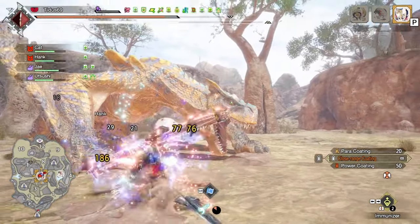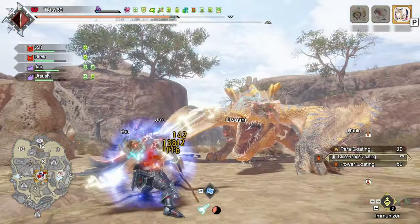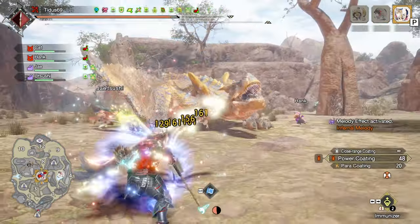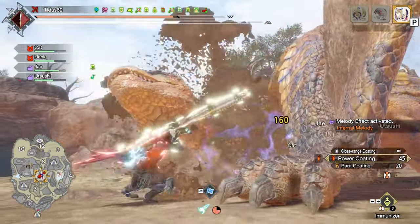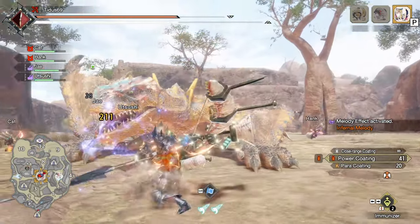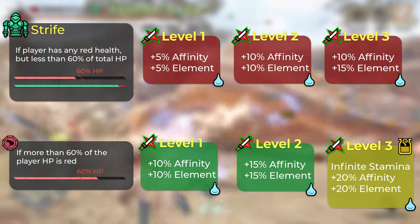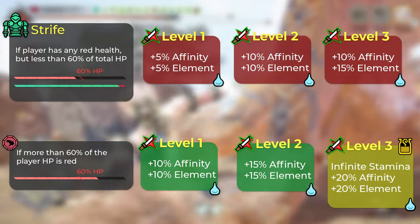First off we're gonna be using the Full Chaos Gormagala armor set and it has two unique skills. The first one is Strife and the second one is Berserk. Those two skills go together so I'm gonna explain both and we're gonna start with Strife. We're gonna be using level 3 on this build, so I'm only gonna talk about that, but Strife has two levels of activation.